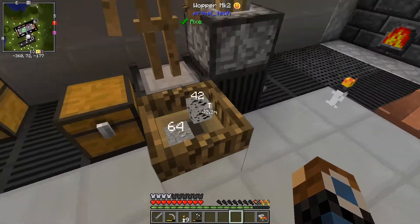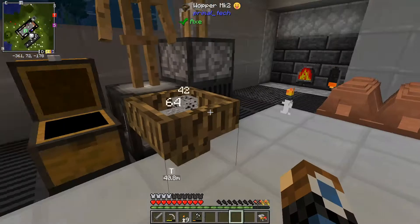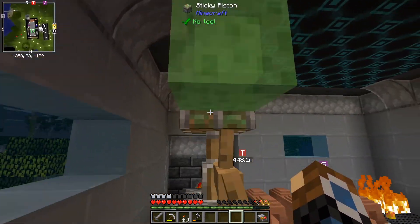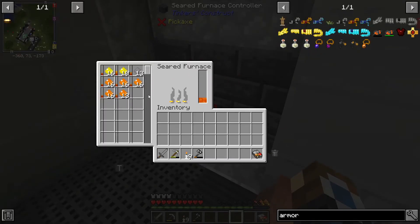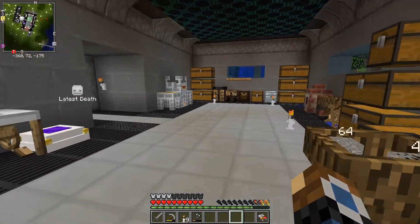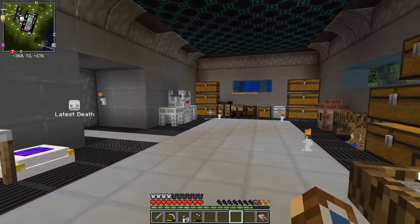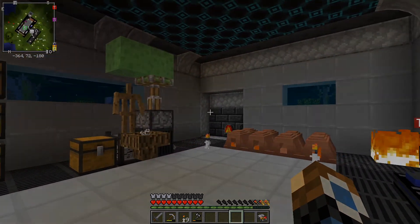So that is all we've got time for today guys, but we've made a lot of good progress. We've got our ore processing all sorted out with this little doohickey right here, and we've just stuck a bunch of those dusts into our seared furnace — that will be getting us a bunch of nice ingots that we'll be able to go on and make some cool stuff with. Anyway, thank you everybody for watching, have a nice day, I'll see you in the next one — bye bye!